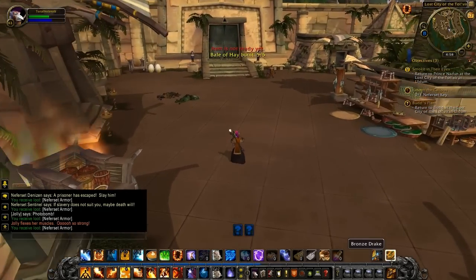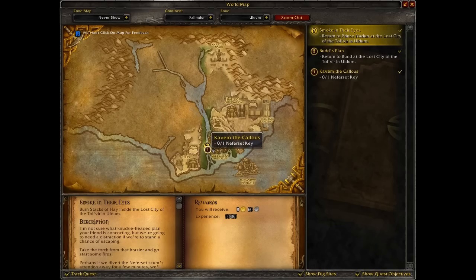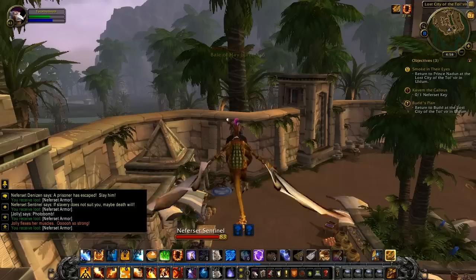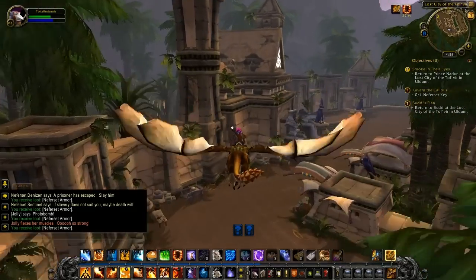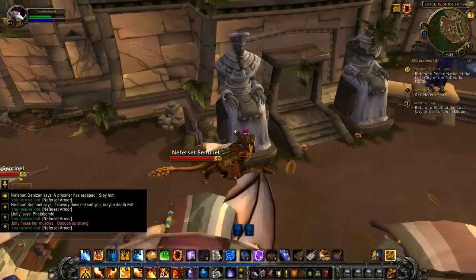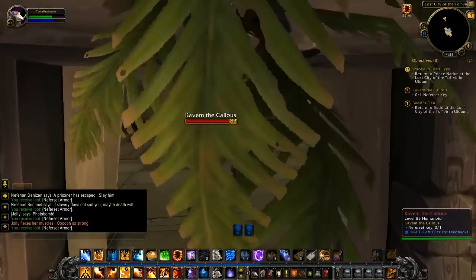I've got a thing for Egyptian, and Persian, and Arabian architecture, which this entire zone is a big mix of. You've got some blatant Egyptian stuff in here, but then you've got djinn, which are Arabian, and a little bit of Persian stuff in there. It's cool — it's really, really awesome.